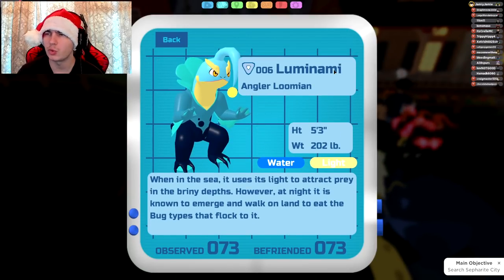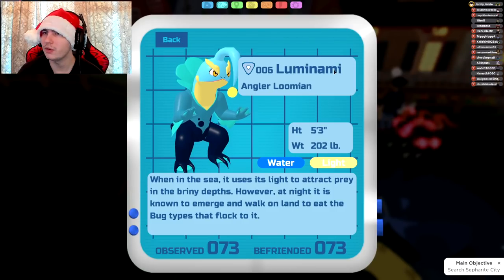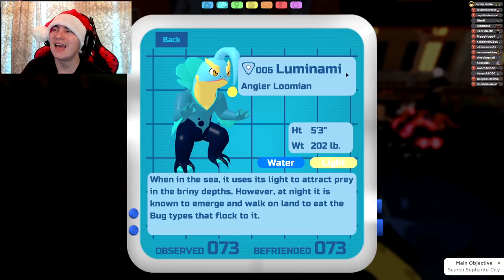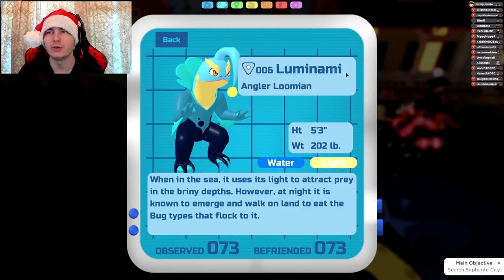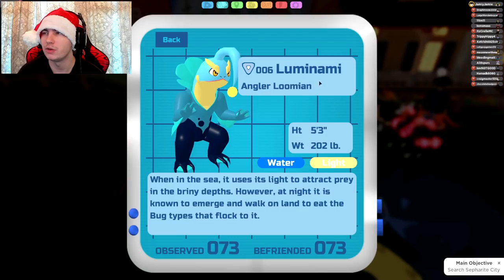I should mention that most of these have already been found, but I'm just going to go over them all anyway just in case. For Luminami, it gets Gamma Pulse, Mega Chomp, Hydro Slash, Thunder Chomp, and Chili Chomp. Luminami actually has one of the lengthier rally secret move sets, and since it's a mixed attacker, it could benefit from all of these moves in some situations.